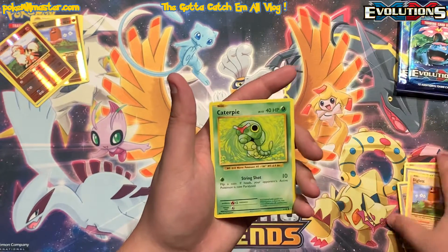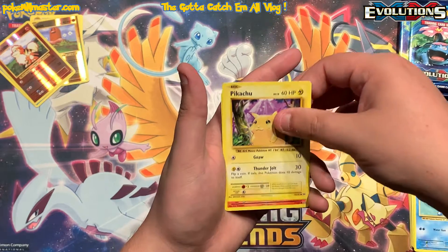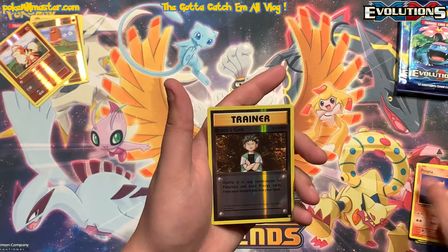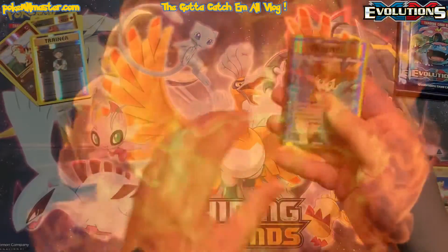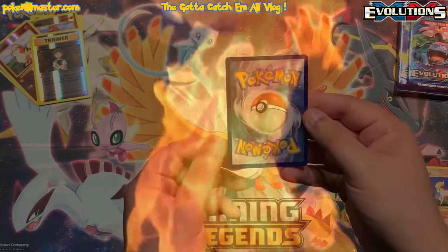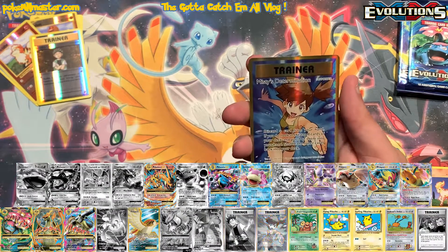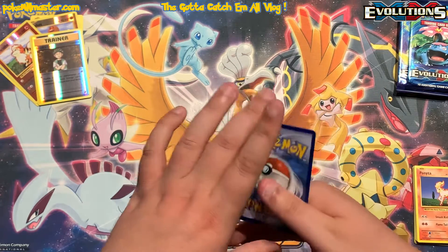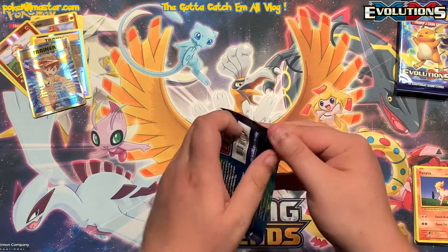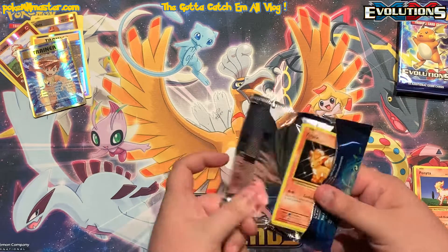Anytime you get a white and green code card in Evolutions you gotta get excited — it's at least a hollow and more often than not it's been better than a hollow for us. This one we got a reverse Brox Grit and then behind that a full art Misty's Determination card! I do not have this card yet so I am actually really excited — I've been waiting for this one. There are two really cool full artwork sets in Evolutions, this is one of them; the other is a Brock card. It's in really good shape too — the centering looks great, no markings. This is a really good pull and probably one I'll be getting graded.